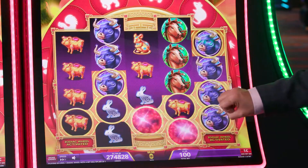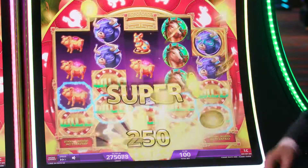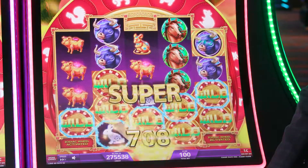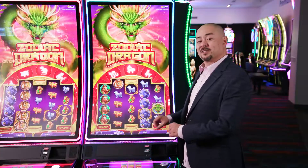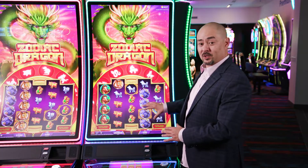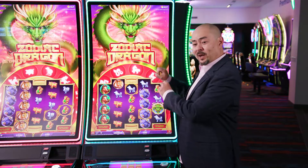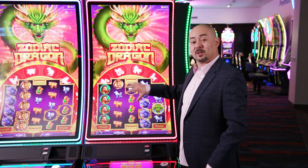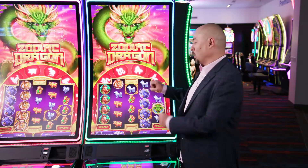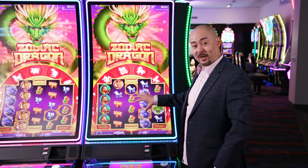There you have it — that's the chain reaction, and that's the exciting play that I was hoping to achieve. One of the things that makes this game really exciting to the player is this mystery zodiac wheel feature that occurs every now and then at random. What it does is rain down up to 22 of these frames on the screen at any one time, setting it up for the player to have a really powerful win whenever they land that next dragon symbol.